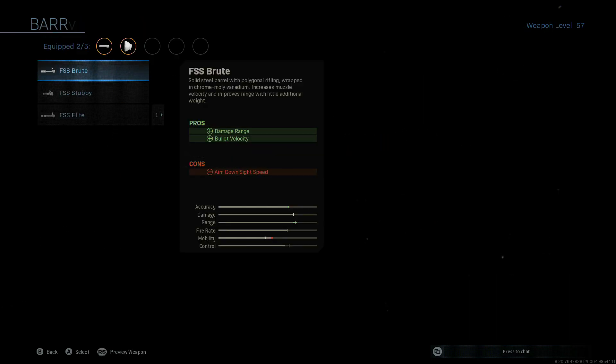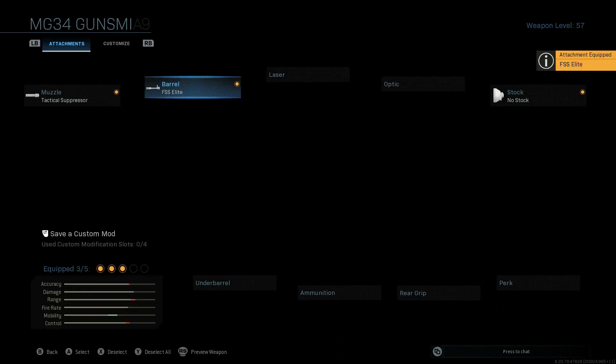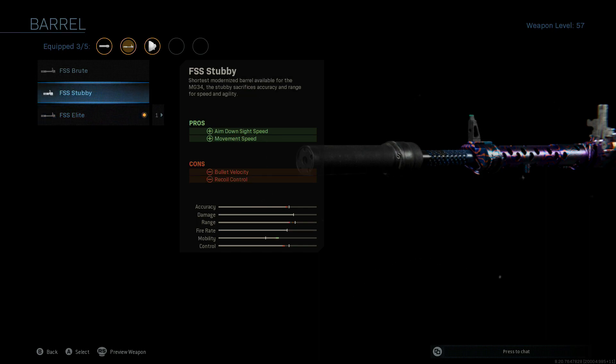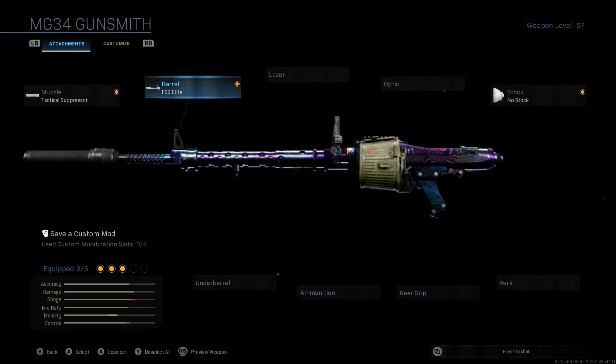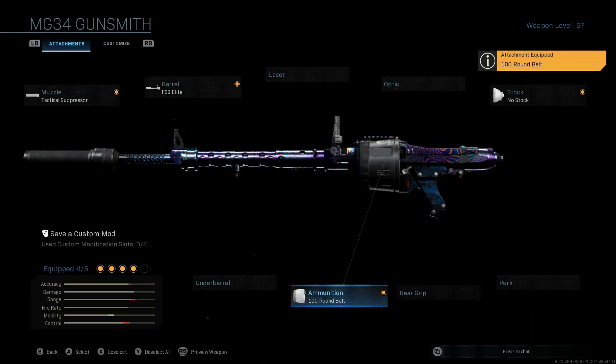Go up to the barrel and go down to the FSS Elite - you get a little bit better ADS time, but it doesn't throw your accuracy off nearly as bad as the stubby does. Maybe if you're on Shipment you could rock with that stubby barrel, but otherwise it's kind of useless in my opinion for this gun.